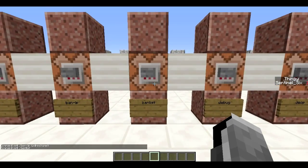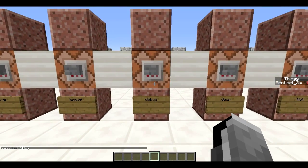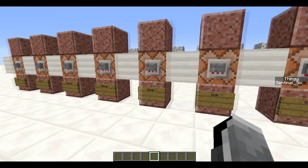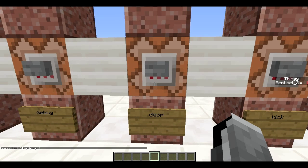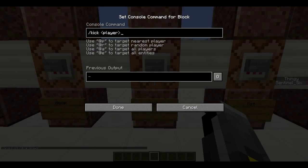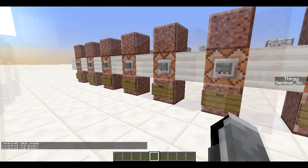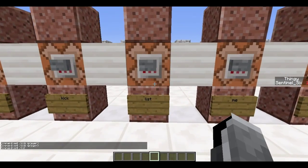There's debug, which will start a debug — handy if you're lagging or having problems. Next is op — you can OP people, which gives them rights to edit things in the world or to execute these commands. With slash deop and then the player name, you can take away that OP from a person. Slash kick will kick a player from the server — they can come back, so it's basically a ban but they can rejoin after.